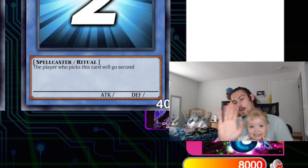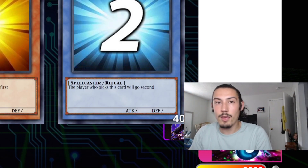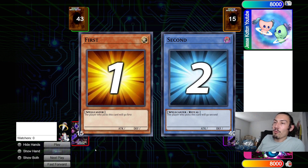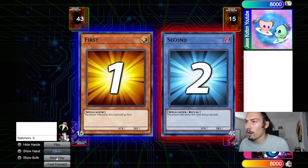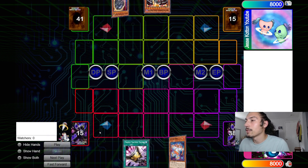Sorry for that interruption — me and my girlfriend are on daycare duty, watching our homie's daughter. So we have Jesse Cotton versus 24K Cards, 599 rating. Jesse won the rock paper scissors, so let's hop right in.